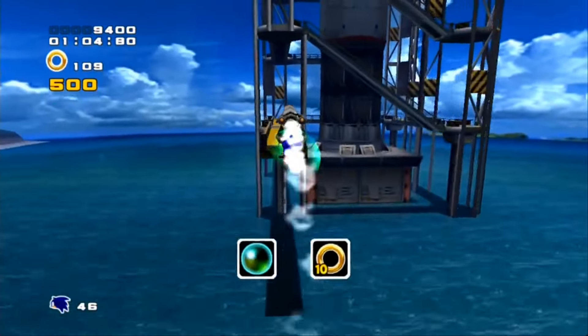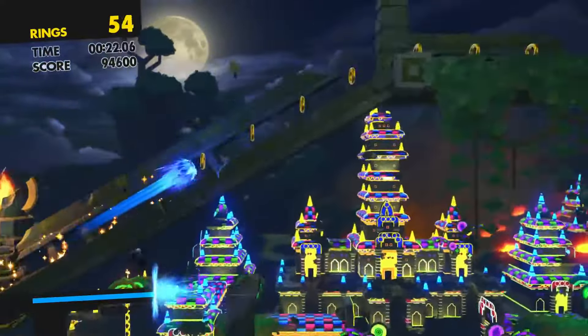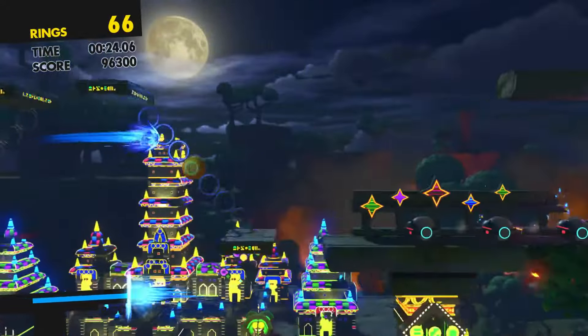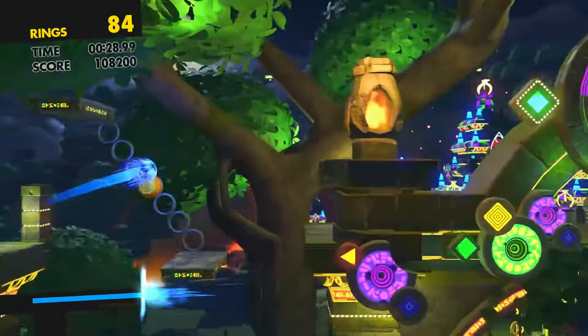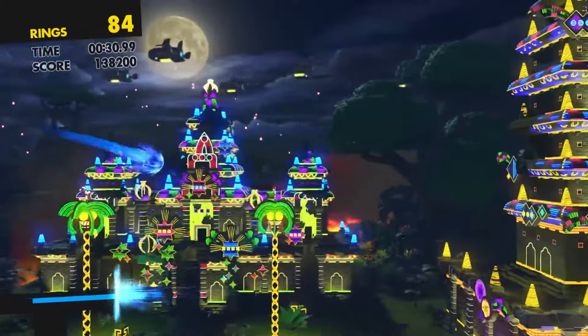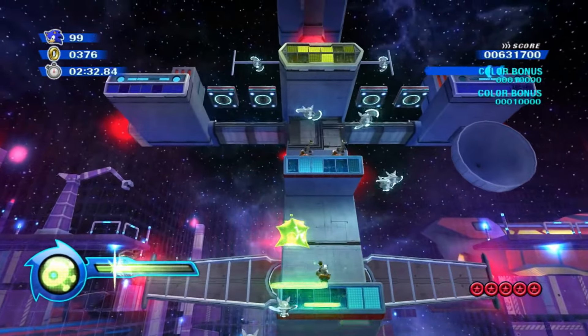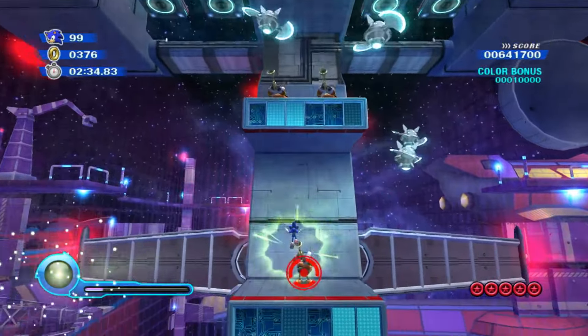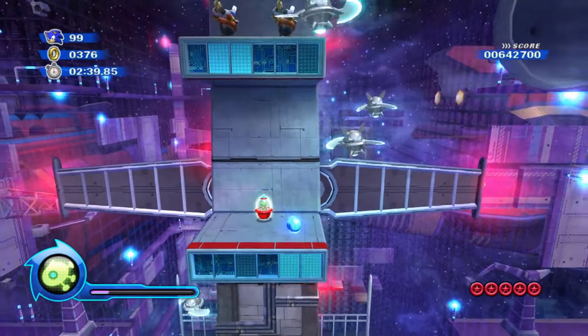Especially as Sonic suffers from more and more of an identity crisis with the newer games. That's not to say the double jump is bad though — I really enjoy using it in most of these games. And while it's kinda short compared to other double jumps you see in other platformers, it still feels nice to use here and really helps make the awkward platforming a bit better. One issue I did start to notice, especially in Sonic Colors, is that when you went for a double jump in some platforming sections, you'd accidentally homing attack an enemy below, which proved to be pretty annoying at some points.